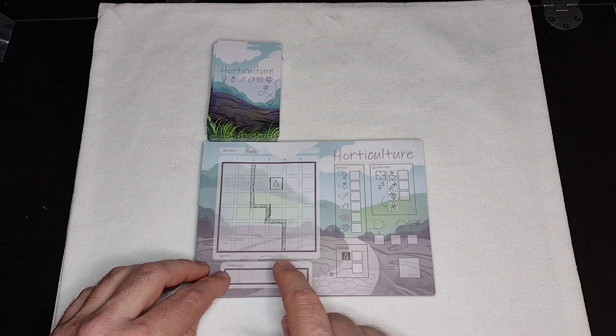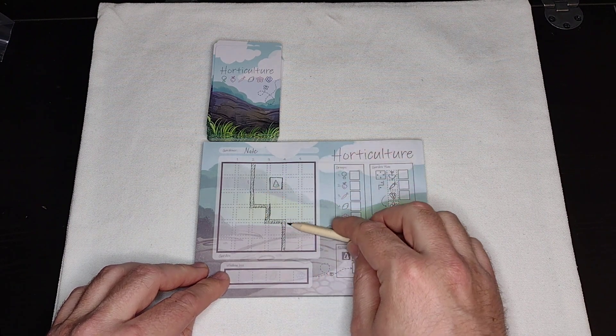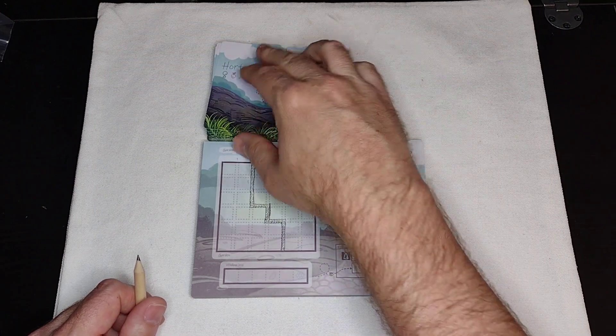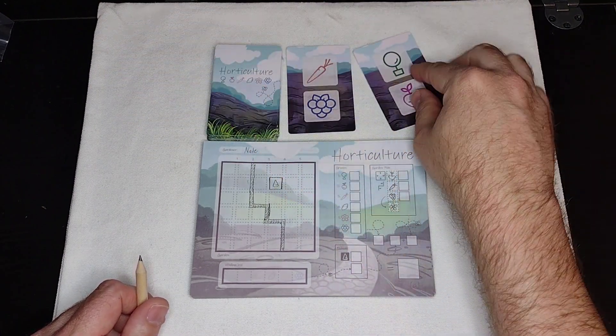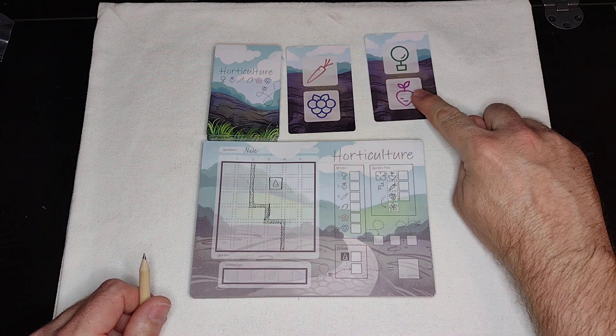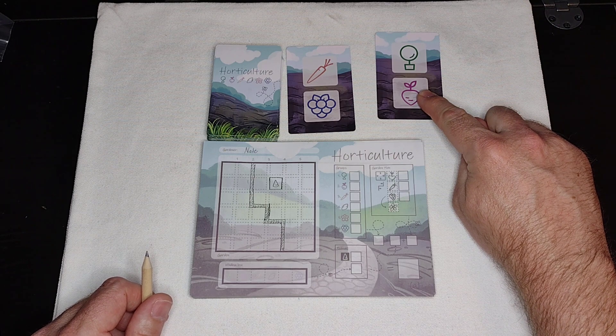At the start of the game, you and your friends will collaboratively create a path through your garden. Then, on your turn, you'll flip over the top two cards of the deck, you'll choose which one you like best, and then everyone will have to draw those two plants in their own garden.